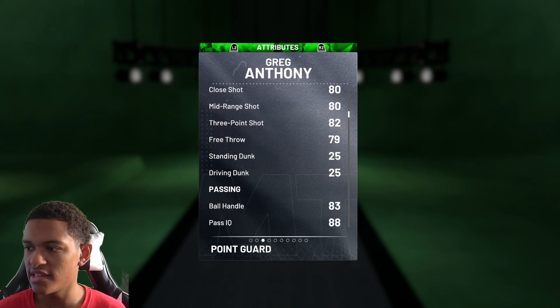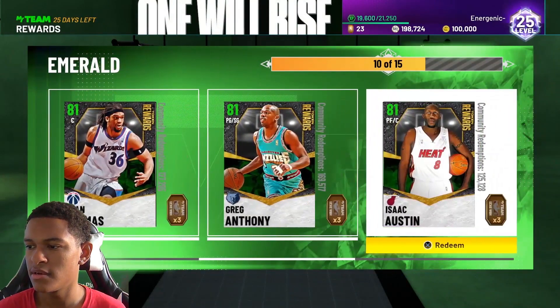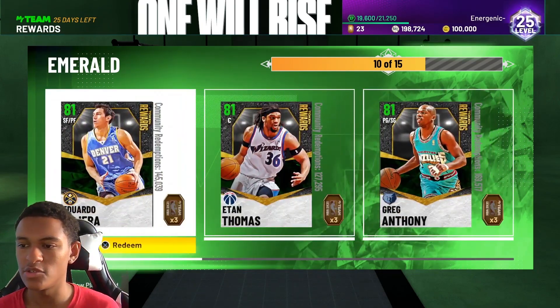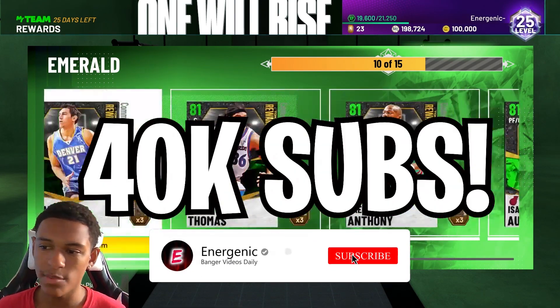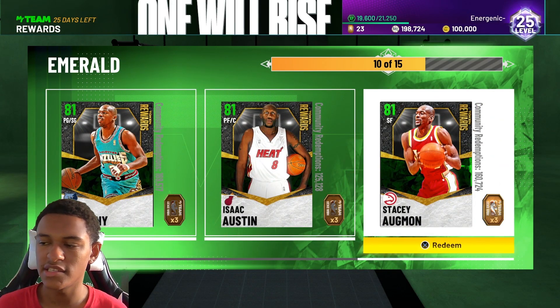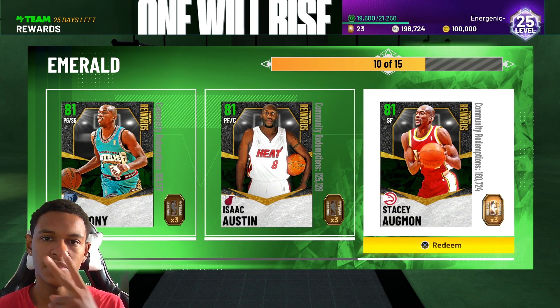Greg Anthony has an 82 three-ball and is decent at passing, but that's about it. So those are the best emerald picks for you guys. If you enjoyed the video and found it helpful, hit that like button and subscribe. I'm dropping more tips videos and entertaining content throughout the year, so hit that sub with notifications — catch you guys in the next one, peace out.